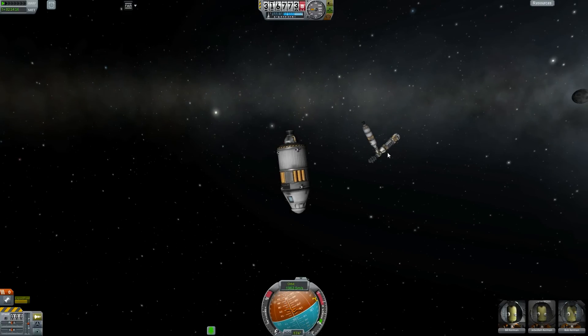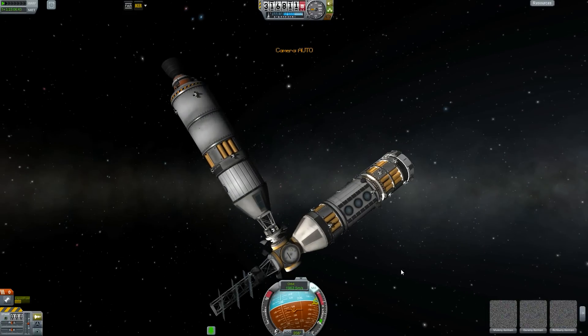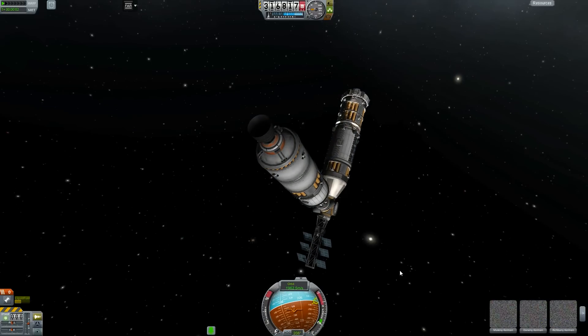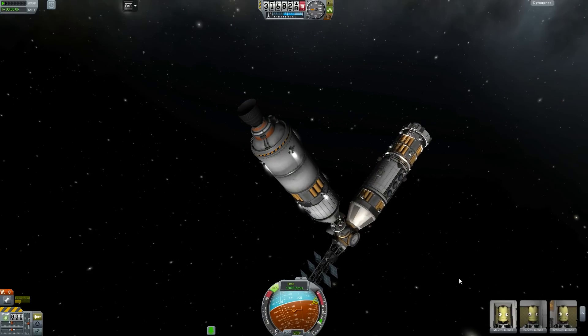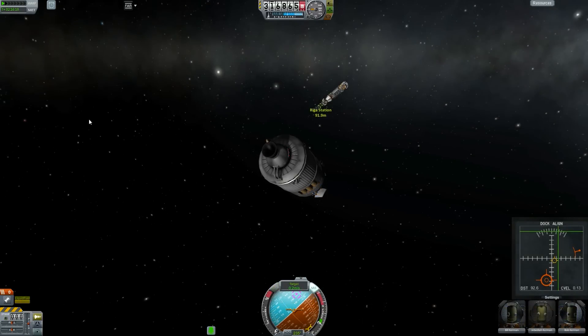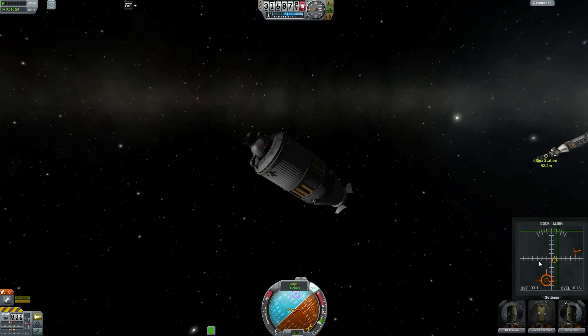Due to some mistakes in my career mode, this station only has one docking port available of this size, with none others attached. So first I'm going to move the hab module away from the station. Now, what you'll want to do — I don't think Fraps got it — but basically you need to click on the docking port and hit 'Set Target.' It'll say 'set' instead of 'unset'.